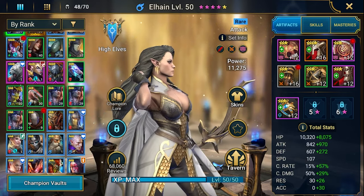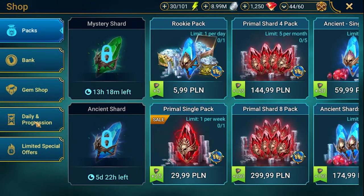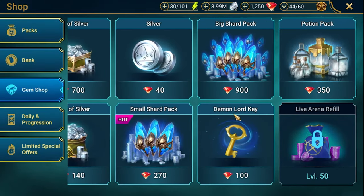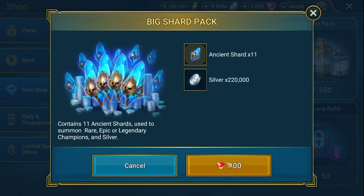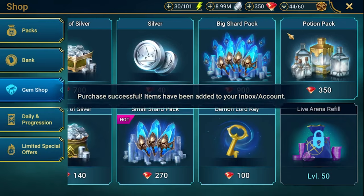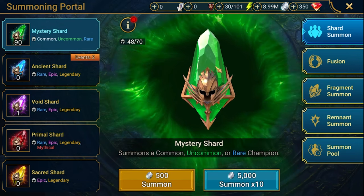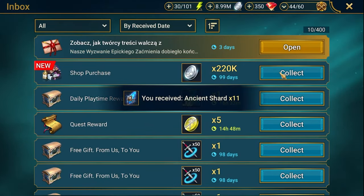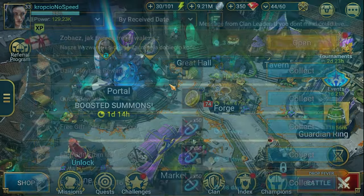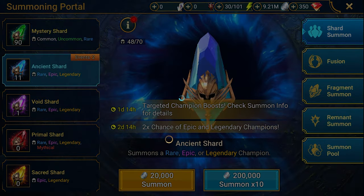Those two aren't so great. Let's go to the shop and do some purchases. Big shard pack - we are sacrificing a little delay in getting first mastery on a champion, but it's better to try to build a slightly better champion at the beginning if possible. We got an additional 11 shards, so let's go one by one.